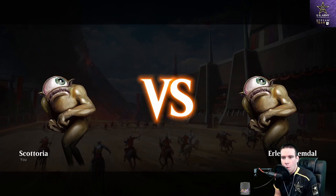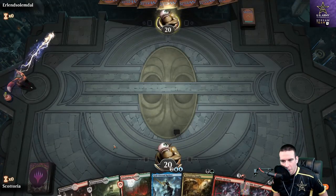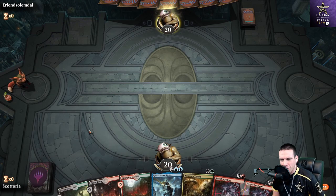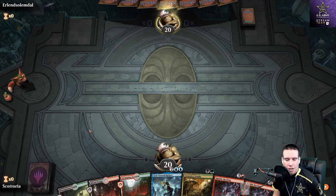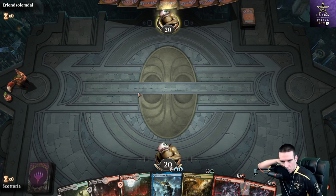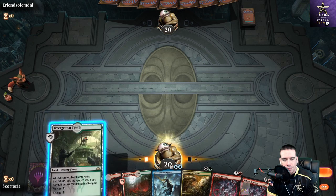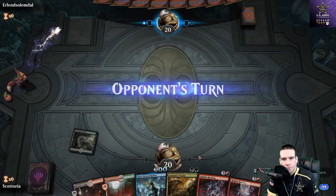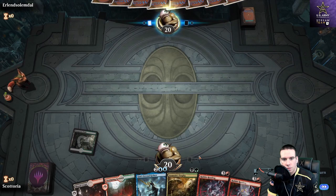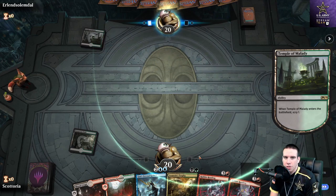Alright, we've matched up and we actually do have Kefnet in the opening hand — Kevin Malone. We have two Rubble Readings, which is not a great opening draw, but we have stuff to work with. I'm playing into my Assassin's Trophy early-game theory, especially if he posts out a dual land. He plays Overgrown Tomb and a Temple, so there's the double mana.